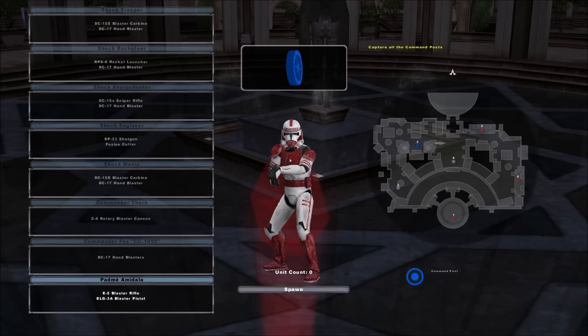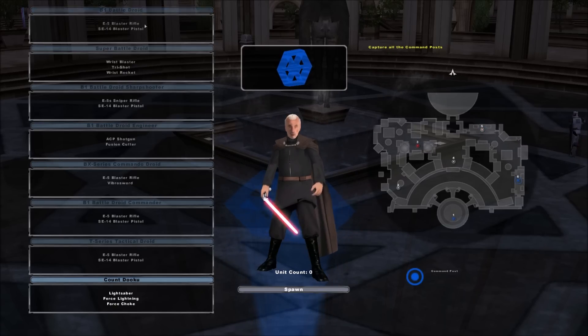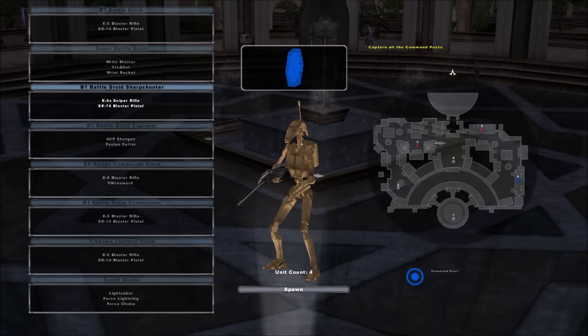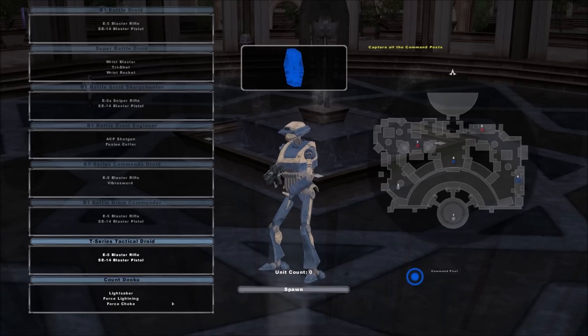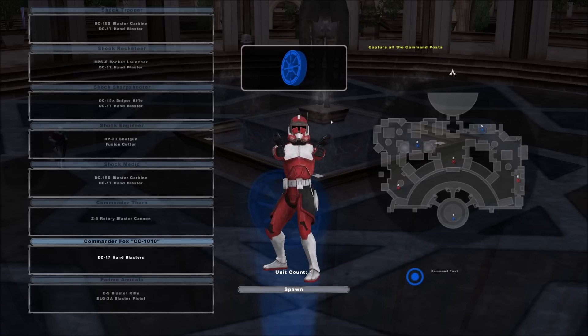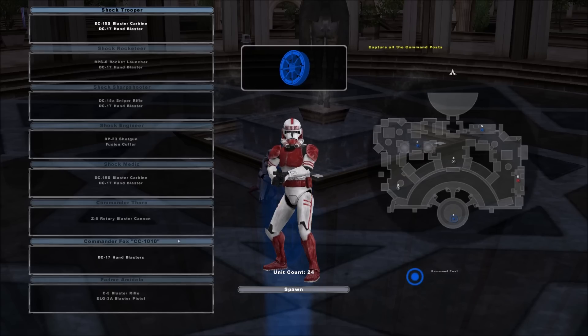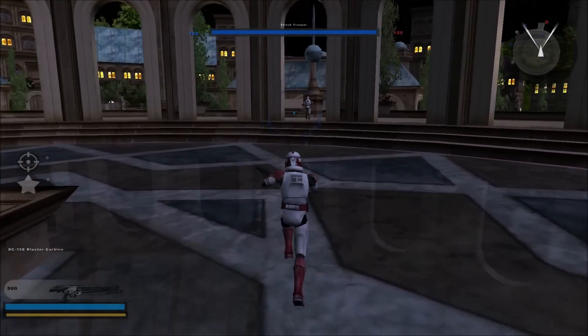I don't know if this is a glitch or if this is one of the models that just hasn't been added yet - supposed to be Padme, obviously not though. On the CIS side, we got Dooku, droids - that's definitely custom, face looks a little squished but still looks very good. Battle droids, super battle droids, sharpshooters, engineers, the awesome commando droids. Always love these models. Droid commanders, tactical droids - another great model. We're gonna hop back over to the Republic side, start off as a shock trooper and slowly work our way through some of the cool units, and I'll hop over to the CIS side eventually as well.